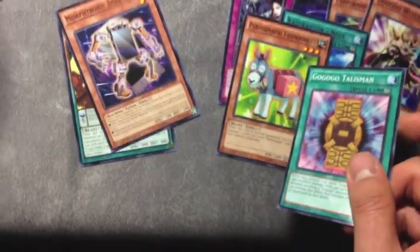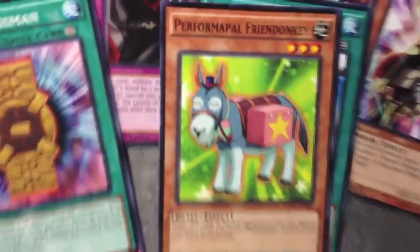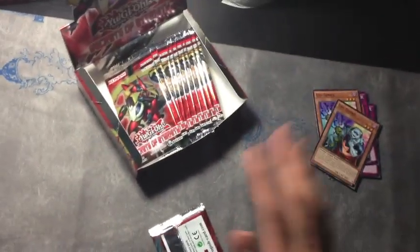We got this bull right there. We got the Friend Donkey — that's sketchy as hell. Just look at that freaking face. What the hell? What the hell is this? That donkey is literally sketchy as hell — holy shit!